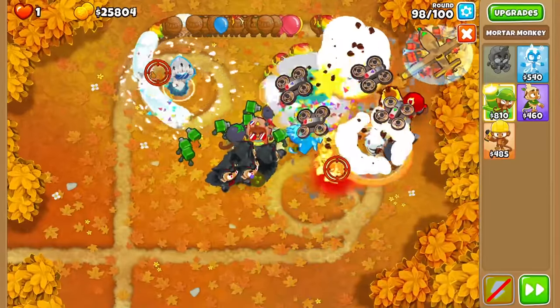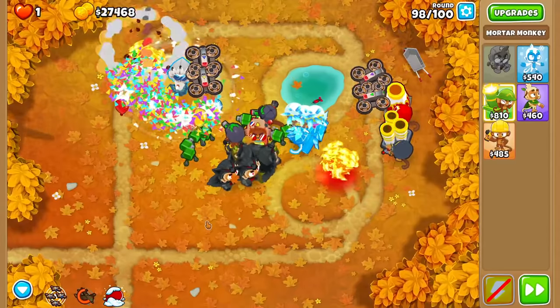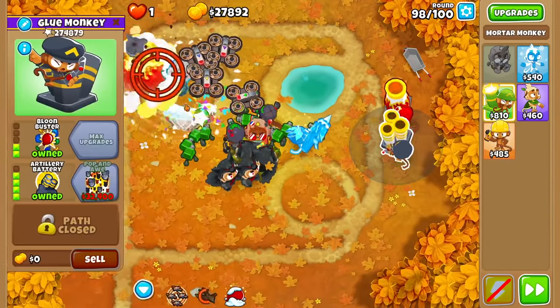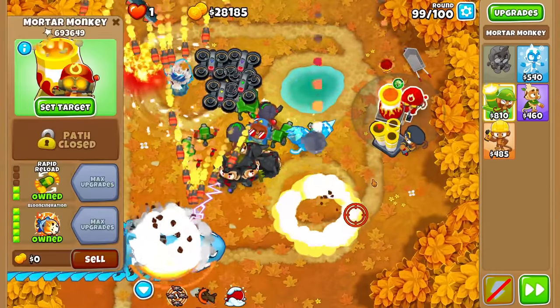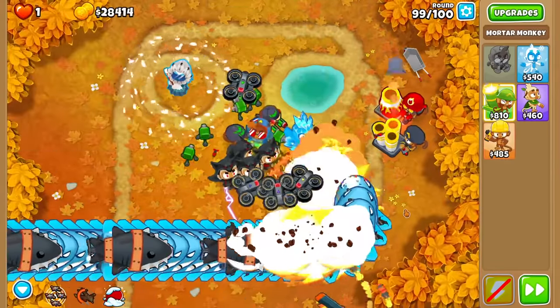We're going to need Blue Incineration back here now — very close battle, a lot of ceramics, almost sneaking through, but they do not in the end. So many Bloons popping — crazy talk. Actually, round 99 shouldn't be too bad. I think the DDTs will all get stunned right here, hopefully, if my Icicle Impale does the right thing.